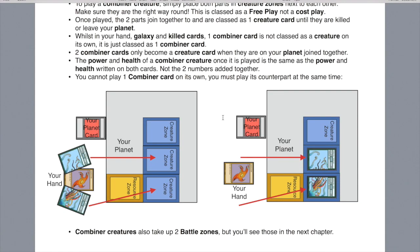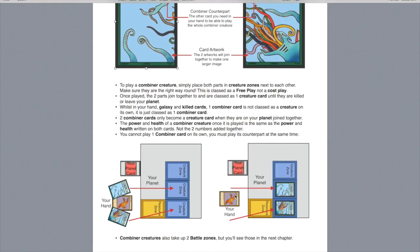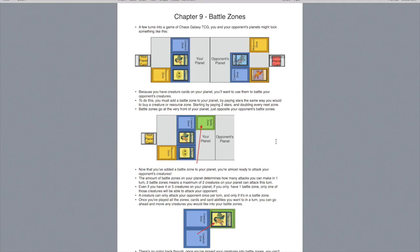Here we just have a little example of how to play a combiner creature. You just play the two cards at the same time from your hand into two creature zones next to each other, and they occupy both of those creature zones. Combiner creatures also occupy two battle zones, however we'll go through those in the next chapter — battle zones.